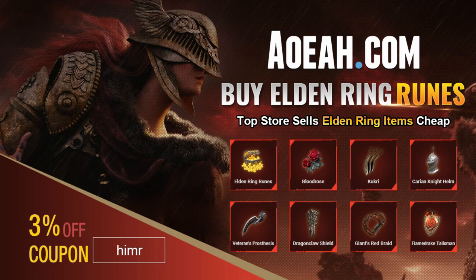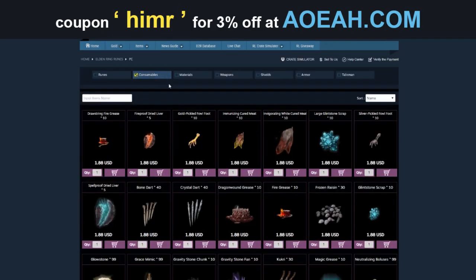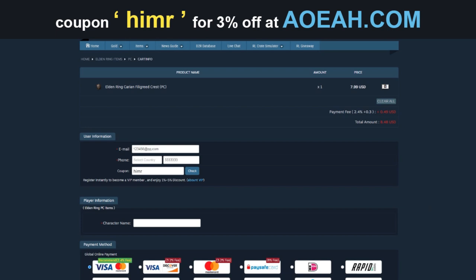Before this video begins, I would like to thank AOA.com for sponsoring this video. Use the coupon code HIMR to get 3% off of runes and items in the game. You can get all kinds of powerful weapons and armour for low low prices and fast delivery times.